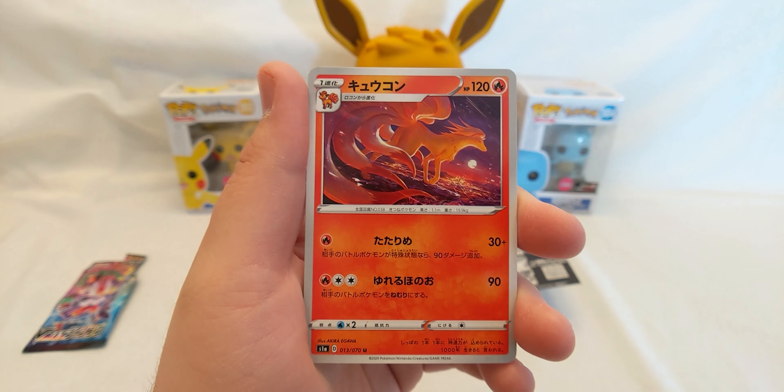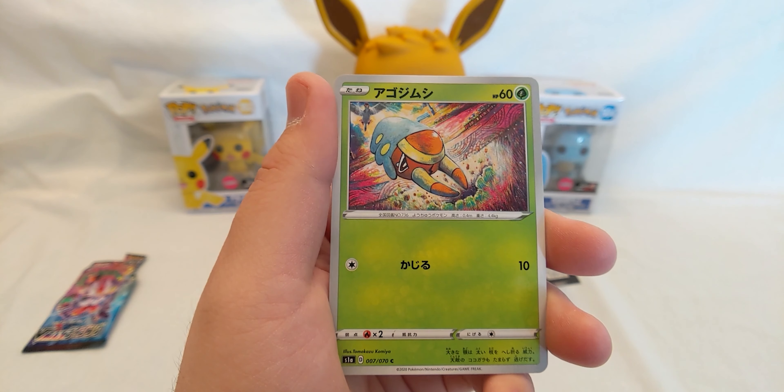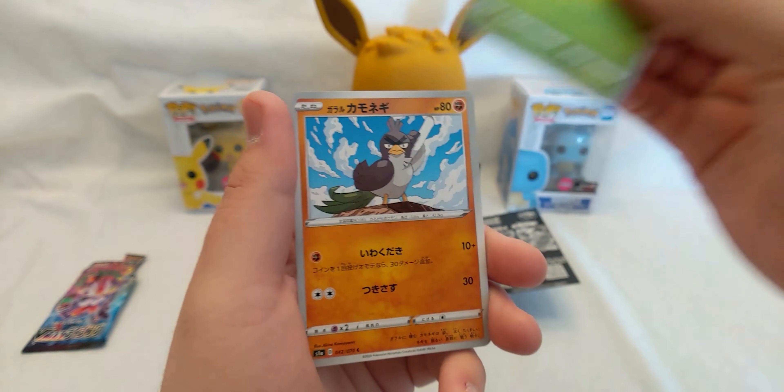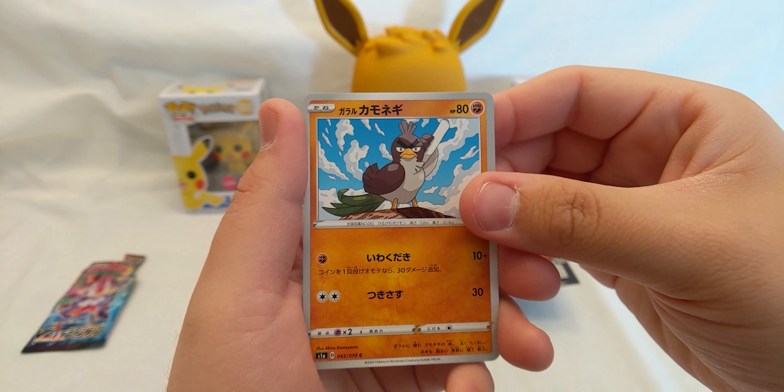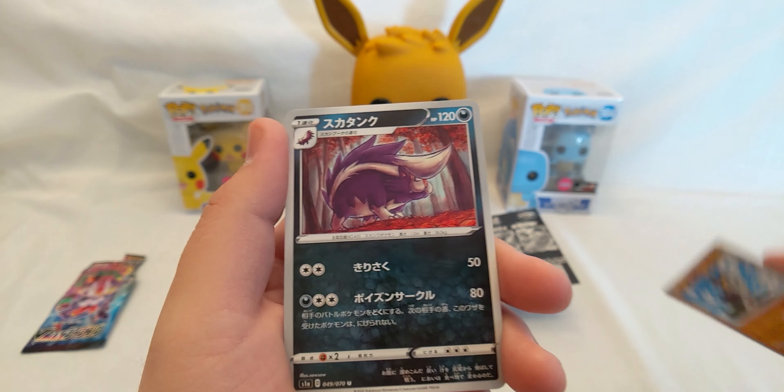Cheat sheet — Honedge, yeah. Grubbin I think it's called. Flapple — no wait, that's a regular Farfetch'd. And a Stunfisk. As you can see this is an uncommon, and yeah you can get really nothing from the Japanese sets. That's it for that pack.